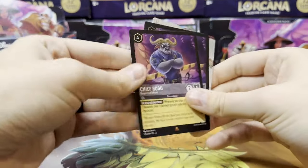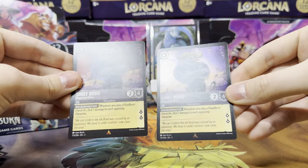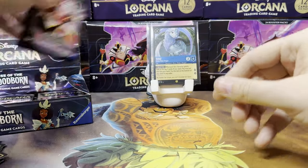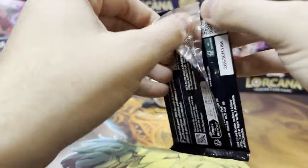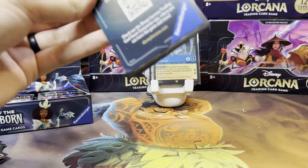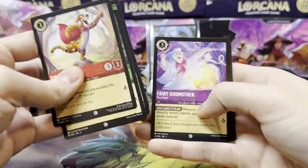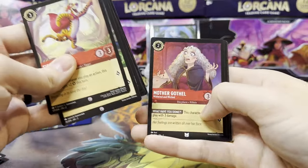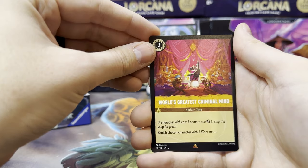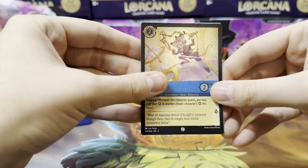Not much difference — it just comes with the territory of the cold foiling process. The Enchanted cards have a nice sheen to them. Tigger One of a Kind, Donald Duck Sleepwalker, Owl Holdstill, Fairy Godmother Charge, Sardine Can, Mother Gothel, The Prince. First rare slot is Rattigan's Marvelous Trap, second is World's Greatest Criminal Mind — so we double up on Rattigan. And a foil Basil, so we're pulling all the Great Mouse Detective cards.